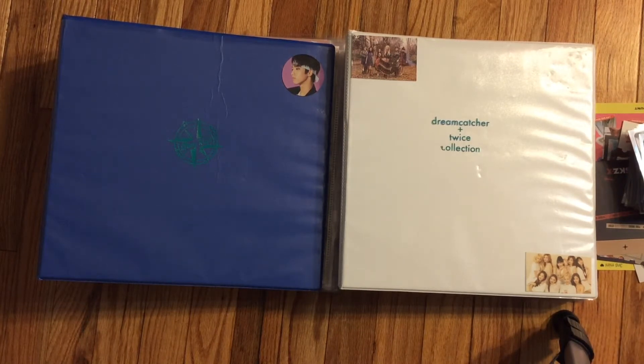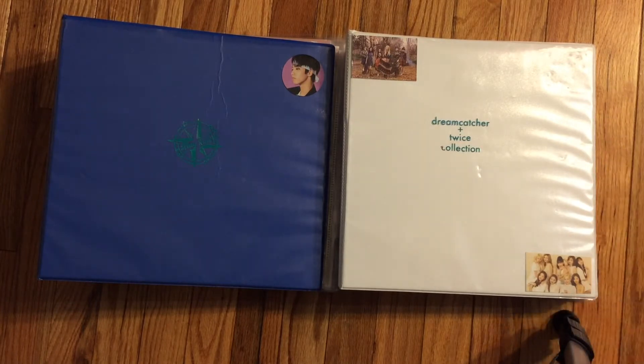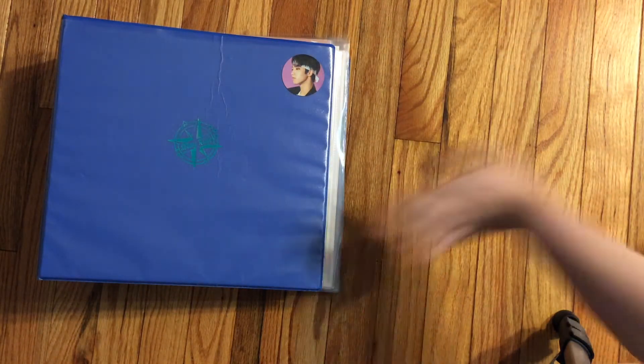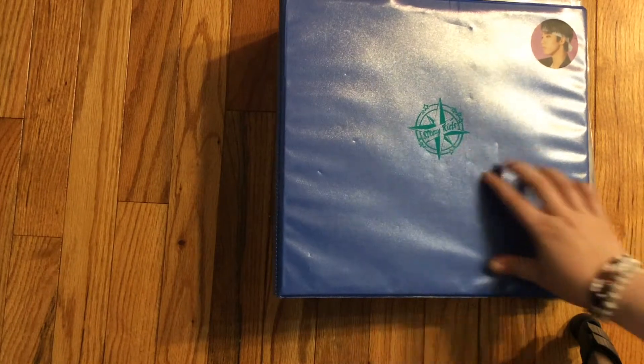I need to make some explanations before we even do anything. I am considering dropping a member of Stray Kids — like, dropping three-member toys — and collecting another member of the group line. Here is my Stray Kids binder. I did get this cute little blue decal for it because, you know, I'm a big Stray Kids fan.